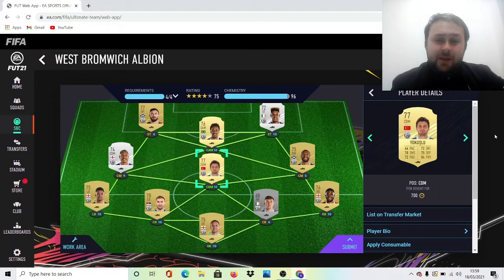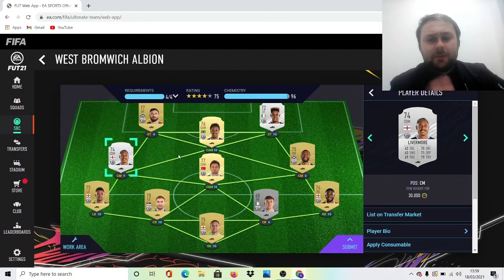As I said, West Brom have fixed this SBC already. Next: Livermore — he did cost me 30k. Now this is going to be one of the most expensive players, but if you're this deep into it and you're looking to do it, you're going to have to pay the coins. There is genuinely no other way out of it. It cost me about 65 to 70k in total.